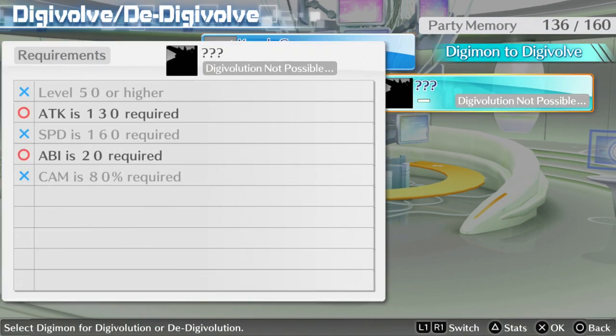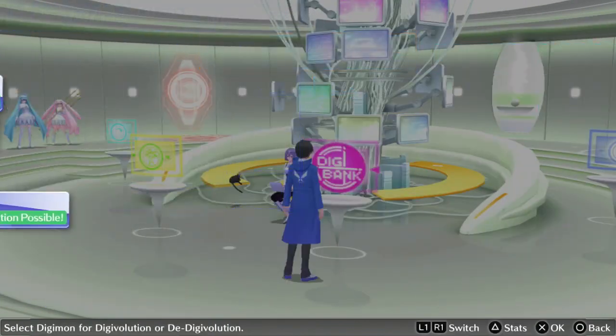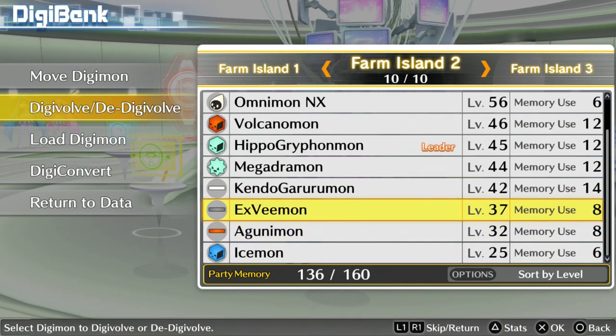Kendo Garurumon — camaraderie can be fixed whenever I feel like it. Eight more levels and a lot of speed needed. Gonna have to fix his speed, probably with a training session as well.